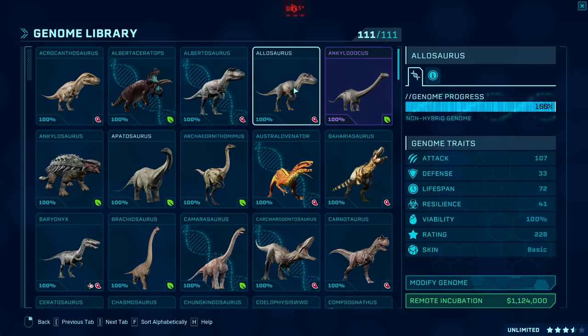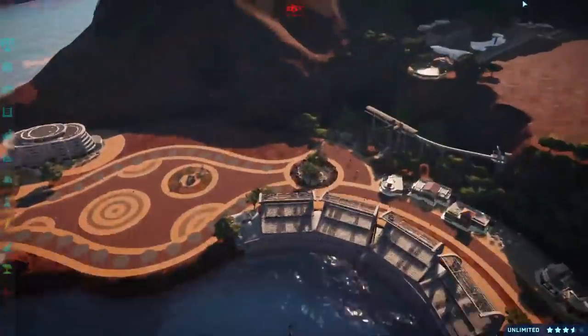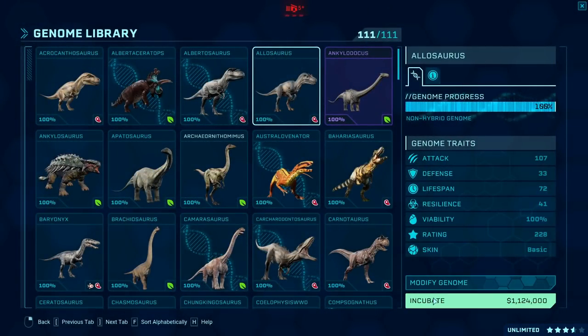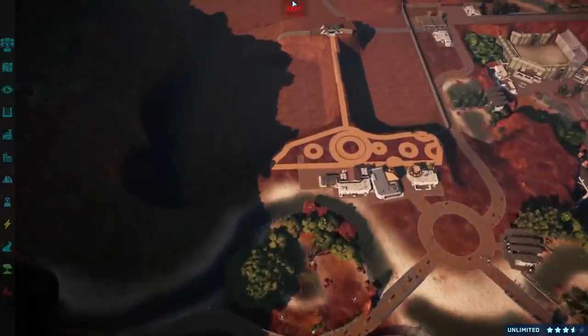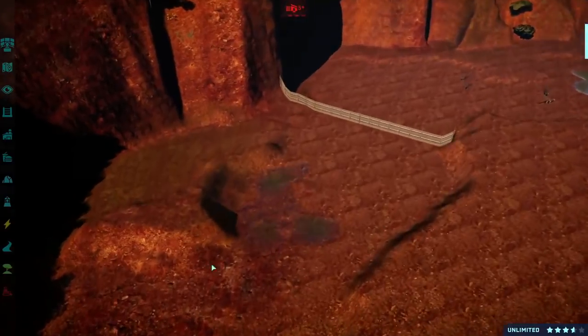So let's go for the Allosaurus. I don't remember if I have a mod installed for this, so let me check before I dump an Allosaurus into an exhibit I didn't really plan on. Let's just see if this is the base skin or if I have a skin mod — because I remember getting a skin mod for that one.